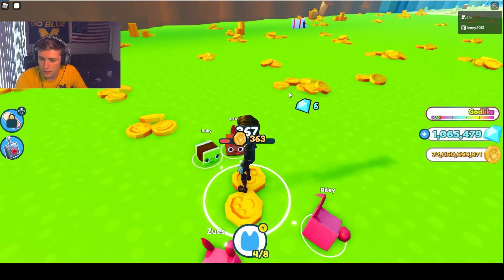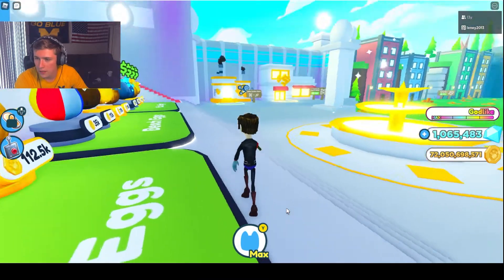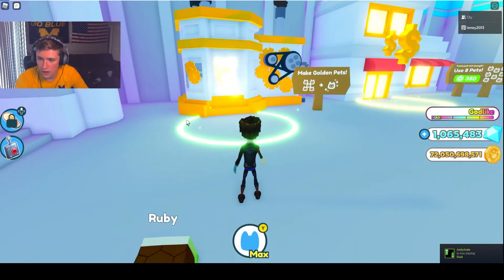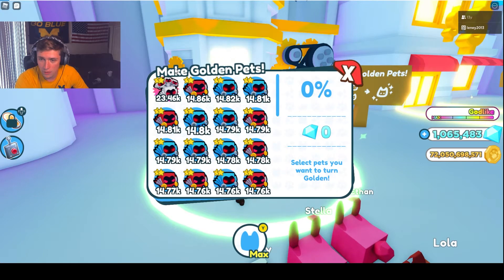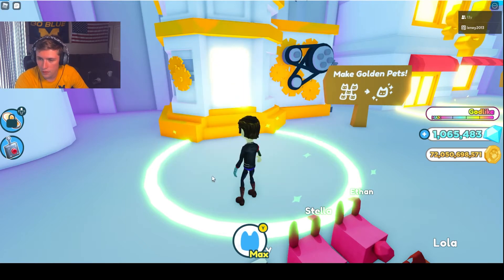Take the money from the coins and go back and buy more eggs. Something else you can do to raise the stats of your pets is make them golden. See this area with a little circle — walk into it and a screen pops up saying 'make golden pets.' Come down to the pet you want to make golden. Pick six of the same pet and that'll make it a 100% chance of getting a golden version. We're going to make the bunny golden and click yes.